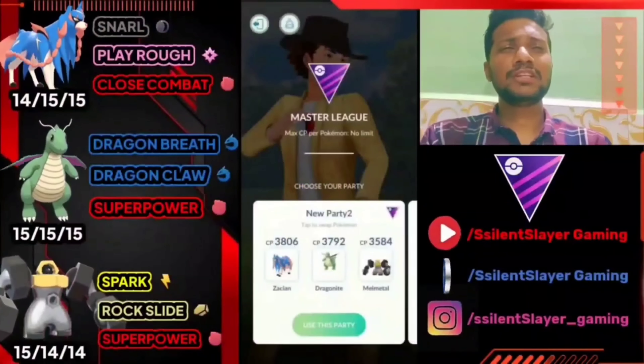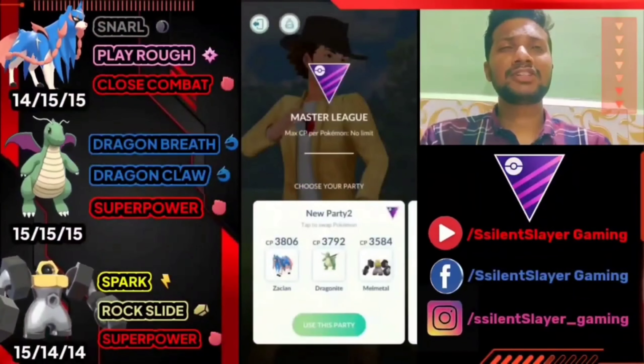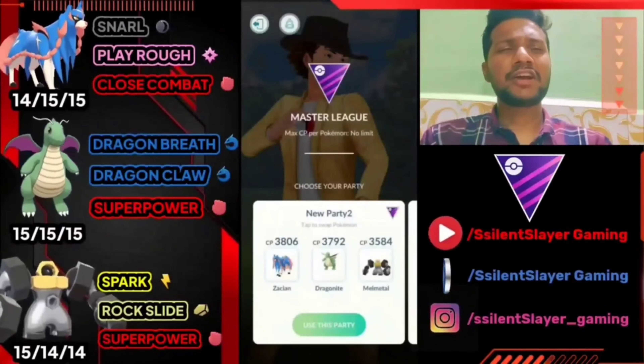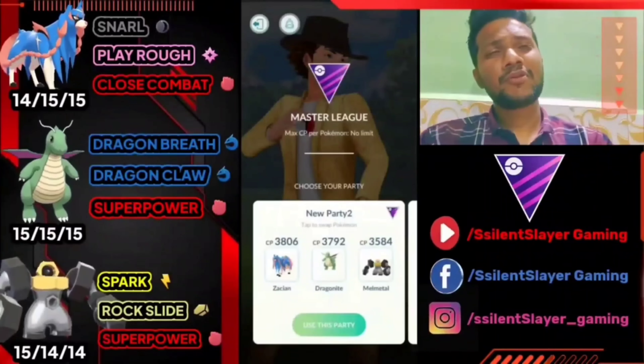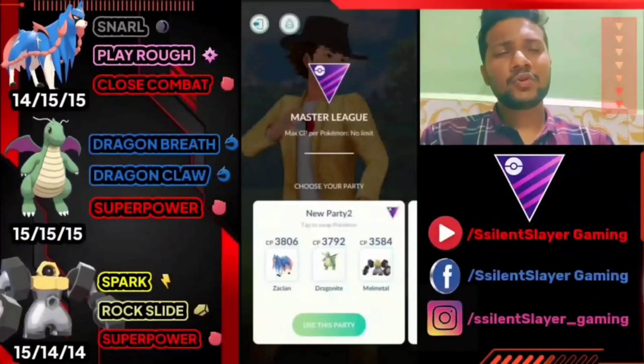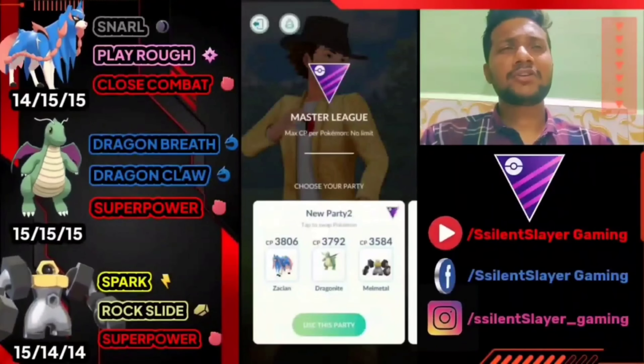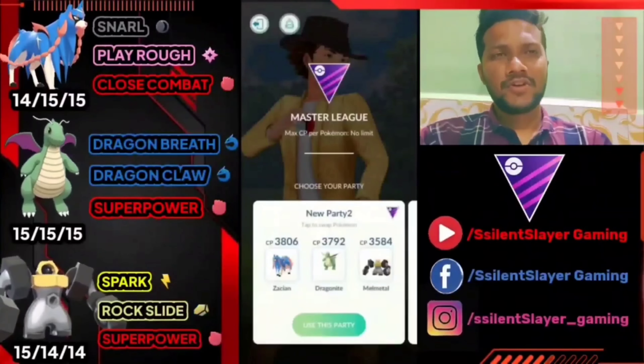What's up everybody, this is Silent Slayer, welcome back to another PvP Battle League video. Today is a new team for Open Master League, submitted by one of my Instagram friends — shout out to Stradul. Today we're going to fight with Zacian, Dragonite, and Melmetal. Zacian has Snarl, Close Combat, and Play Rough. Dragonite has Dragon Breath, Dragon Claw, and Superpower. Melmetal has Spark, Rock Slide, and Superpower. In this team I use Zacian as lead, Dragonite as safe switch, and Melmetal for coverage and finish.